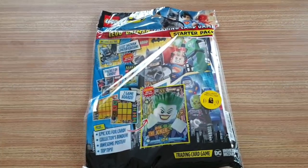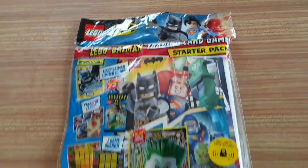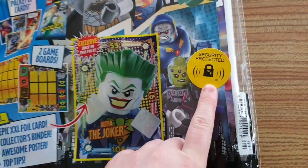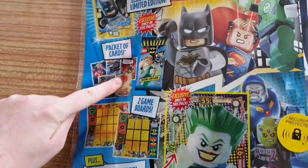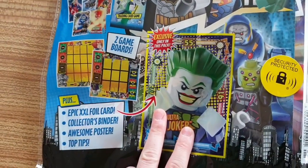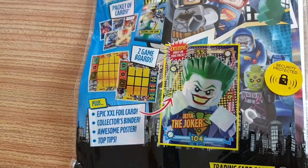Hello YouTube, welcome to Channel Anna Bella. Today I'm going to be showing you the Lego Batman Trading Card Game Starter Pack. Here we have the pack — I'm loving the fact that they've put the security protection sticker on it. Inside you get a Lego Batman limited edition card, one pack of cards, two game boards exclusive only in this pack, an epic XXL foil card of the Ultra Joker, a collector's binder, an awesome poster, and top tips. Let's crack it open!